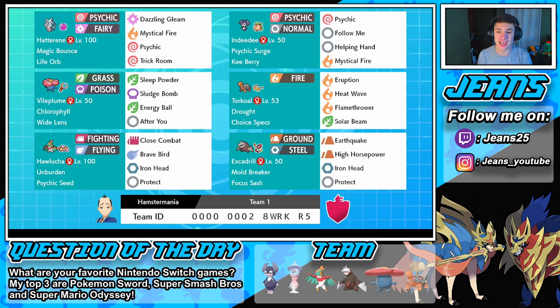We're also rocking Excadrill - he's such a good, versatile Pokemon, rocking Mold Breaker with Focus Sash, Earthquake, High Horsepower, Iron Head, and Protect. If you'd like to use this team for yourself, the rental code is at the bottom of the screen. Question of the day: what is your favorite Nintendo Switch game? For me it's Pokemon Sword, Mario Odyssey, Super Smash Bros Ultimate, and Breath of the Wild - those are my top four. But without further ado, let's get on with these battles!